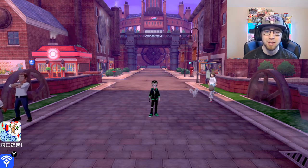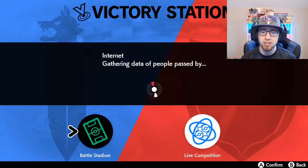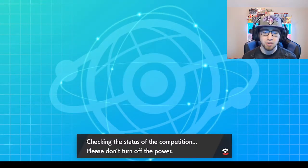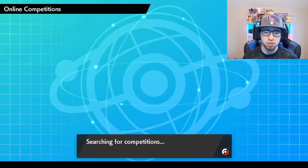We're going to hit the X button to open up our menu, then go to the Versus Seeker, select the Battle Stadium option, and after it connects to the internet it's going to let us select those online competitions. Search official competitions — you can see that yellow tag saying that they are accepting entries.